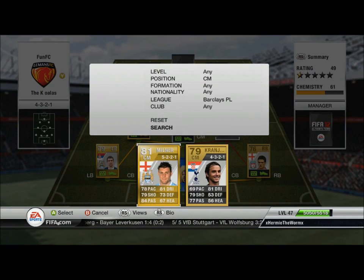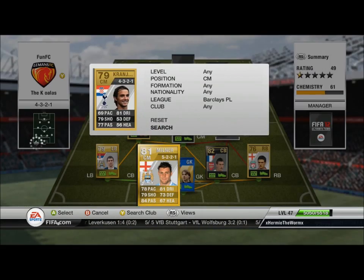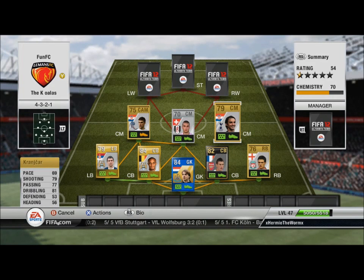The other centre mid is going to be Kranjcar, and I love Kranjcar — I haven't used him really before but he's an absolute god. Four-star skills, four-star weak foot. His traits are injury prone, flare, and playmaker. He's got 77 vision, 82 ball control, 80 long shot, and 84 shot power — so he has a rocket. I'm pretty sure I scored one or two goals with him. He's fairly quick, only 69 pace, but he moves quicker especially when he skills — they normally get a bit of a speed boost.